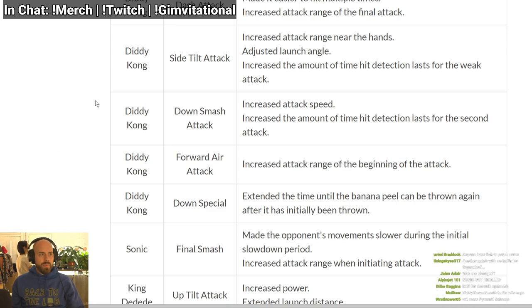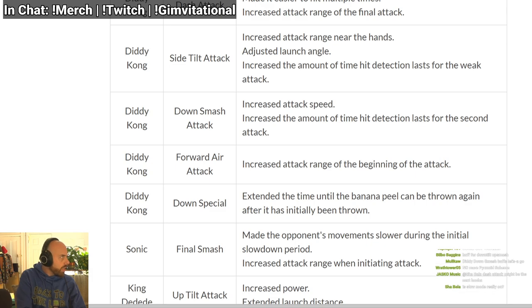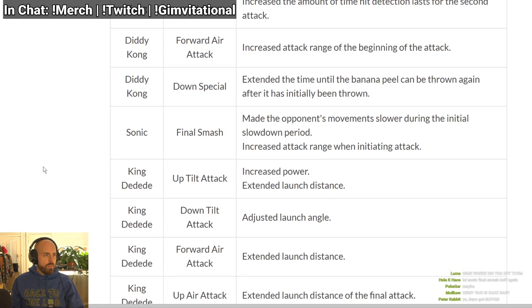Down smash is currently a 9-frame startup, so it might come out on frame 8, 7, or 6 — that's crazy. Increased amount of time so the second hit has a longer lasting hitbox. Forward air has increased attack range at the beginning of the attack — a bigger hitbox. Oh my god, did they give him a Smash 4 forward air? That thing's already good. The sweet spot on his forward air is bigger now. Diddy Kong down special — extended the time until the banana peel can be thrown again after initially being thrown, so that basically got rid of the infinite. Good.